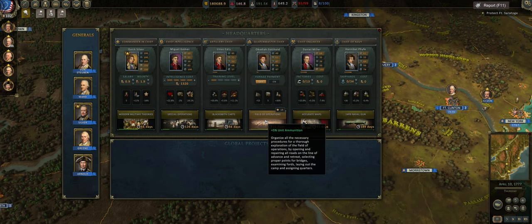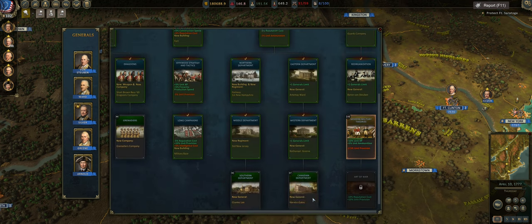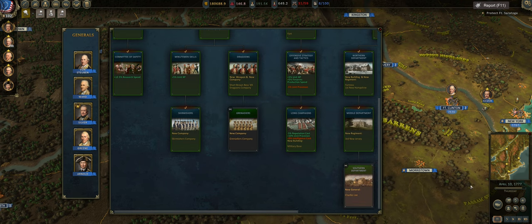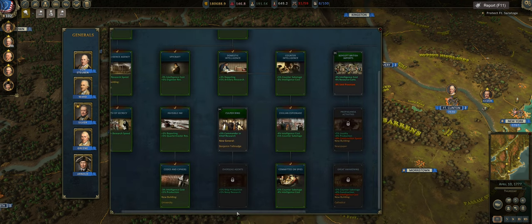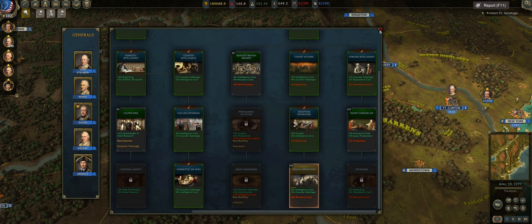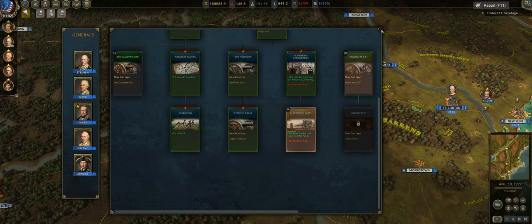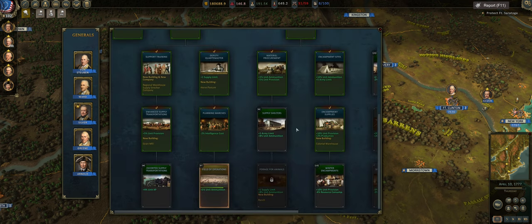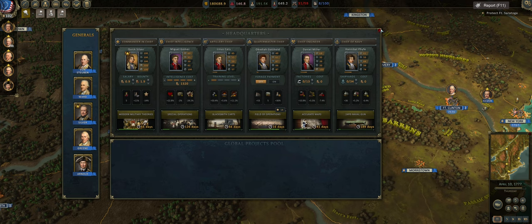What they're trying to accomplish here is to slow down the pace at which you unlock certain technologies, because you could really cheese it before. I understand the concept — it stops you from rushing through technology. If you look at my major military theories in Commander-in-Chief, I've almost unlocked the entire tree as of April 10th, 1777. For Chief of Intelligence, it's almost the same story. For Artillery Chief, everything important to me is unlocked. This is the devs' way of slowing things down.